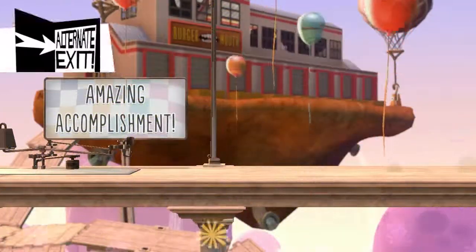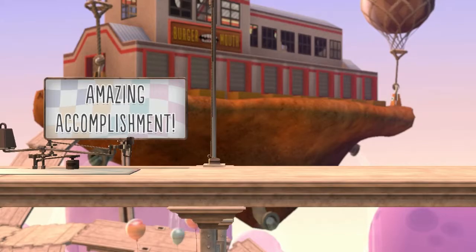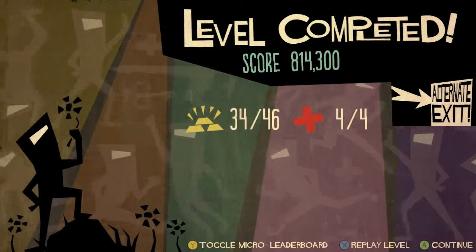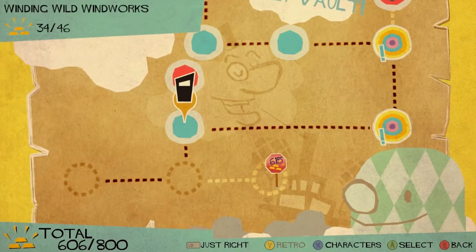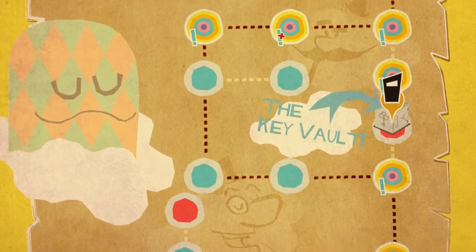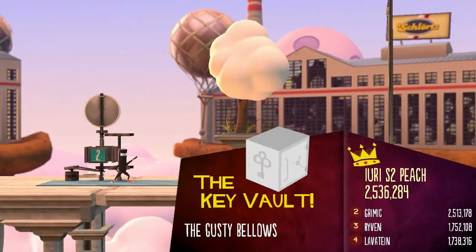Alternate exit — so this has unlocked a different level on the path than would have been the main level. The alternate paths have gotten you a whole bunch less gold than you would have otherwise, so your score is much lower, but you get an alternate exit and a different level. If I'd gone through the main exit I would have gone down a different path, but let's go to the key vault because there are a whole bunch of key collectibles I'd actually like to do.